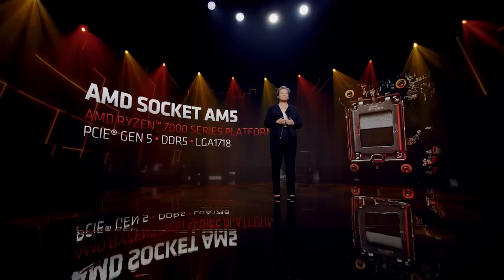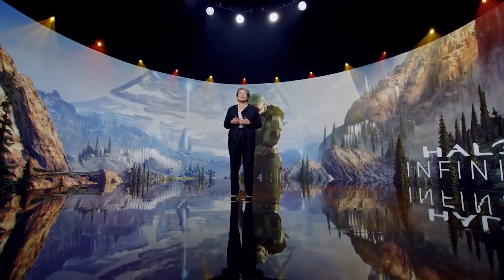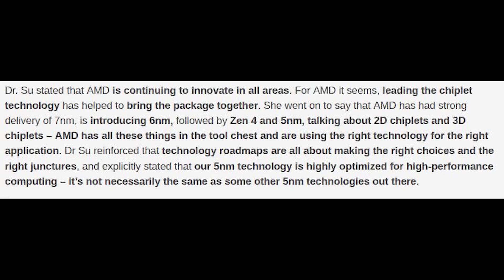I'll keep this fairly brief and will link the AnandTech article, as there's quite an extensive interview. Basically, we now understand that Raphael — Ryzen 7000 series, aka Zen 4 — is not going to be utilizing TSMC's vanilla 5nm process. Instead, it's going to be using an optimized TSMC 5nm process. They do mention it will hit 5 GHz and beyond.